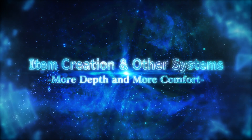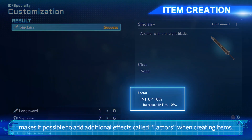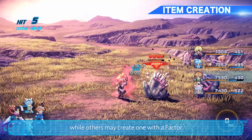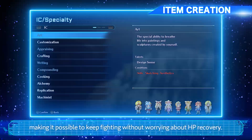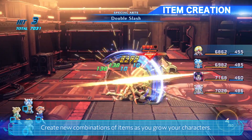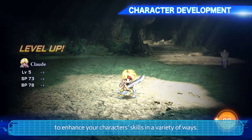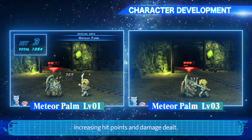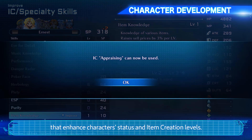The system has been updated to be more sophisticated and comfortable. Item creation, a familiar feature of the series, makes it possible to add additional effects called factors when creating items. For example, a weapon with a factor that requires less MP consumption, or one with a factor that allows for HP recovery in critical conditions, making it possible to keep fighting without worrying about HP recovery. Creating powerful weapons and armor requires a character to have high skill levels, so create new combinations of items as you grow your characters. You can use battle points and skill points — obtained at the end of a battle or when you level up — to enhance your character's skills. Battle points strengthen battle skills, special arts, and symbology, increasing hit points and damage dealt. Use skill points to strengthen special skills that enhance character status and item creation levels.